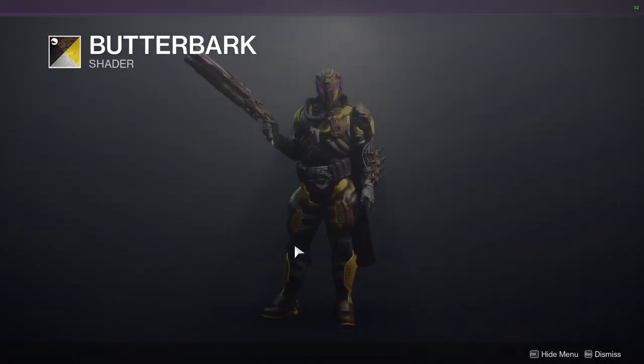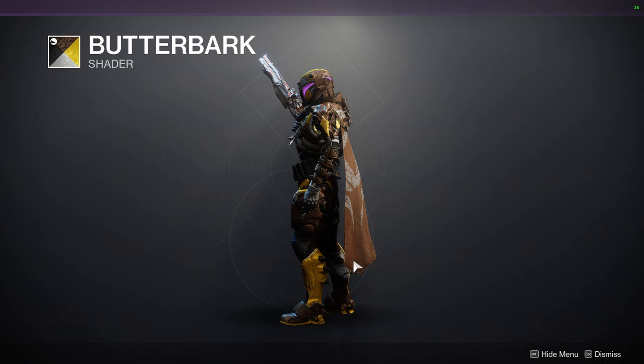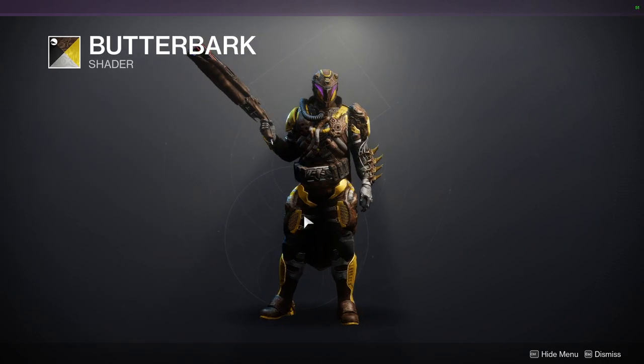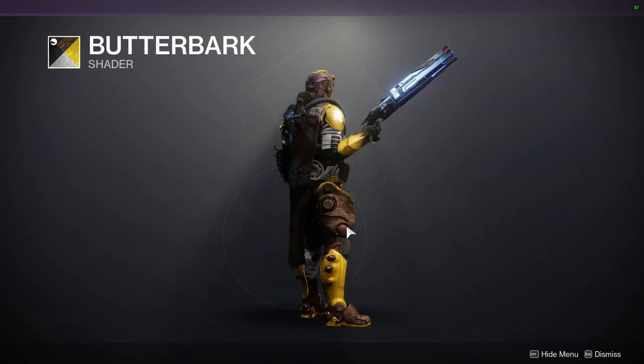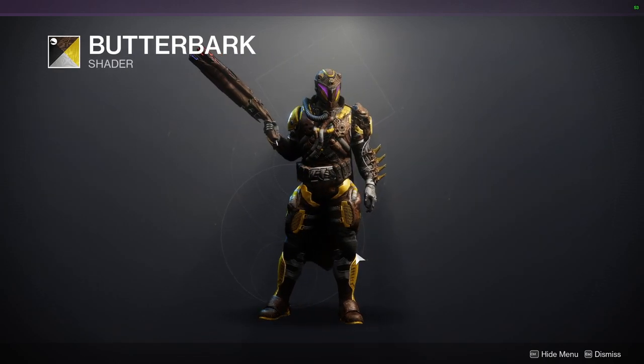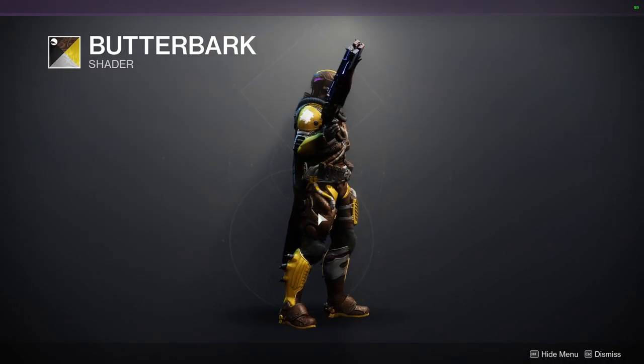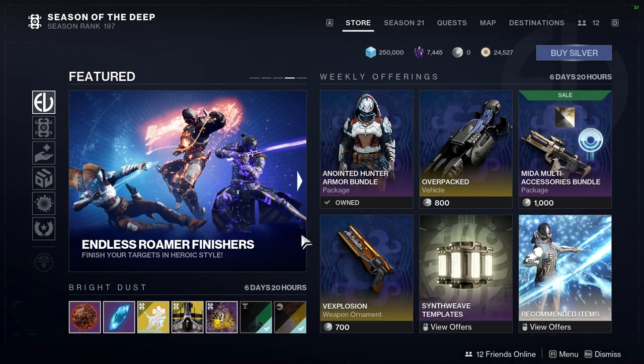So the first thing is Butterbark. I'm not the biggest fan of this shader, to be honest. It's the yellow. If it was like black or a darker color of wood, I think that would have been dope. But they chose yellow and I just don't like that personally. It does have a wood texture to it, as you guys can see right there. So if you are interested you can definitely pick it up.